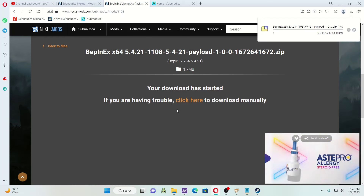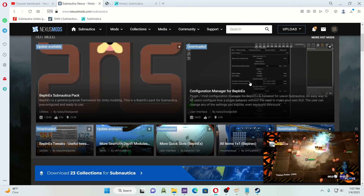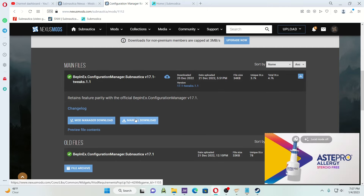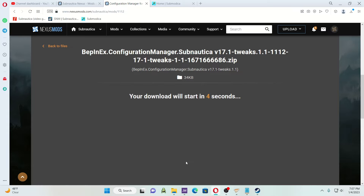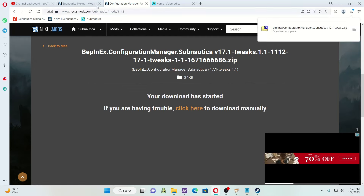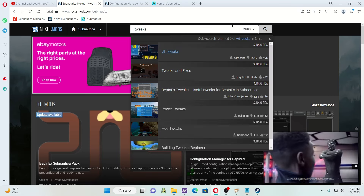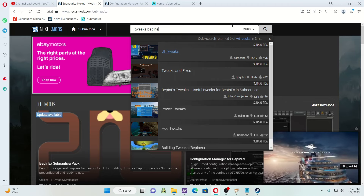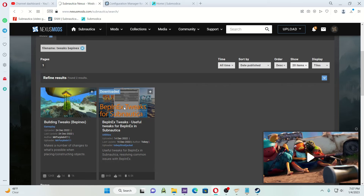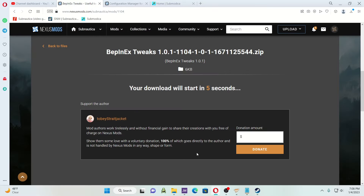BepInEx right there. Also recommend the Configuration Manager files. You want the manual download, slow download. Then BepInEx Tweaks — this is the one I recommend downloading so that you don't have any bugs whenever you're opening or closing your game. Manual download, slow download.